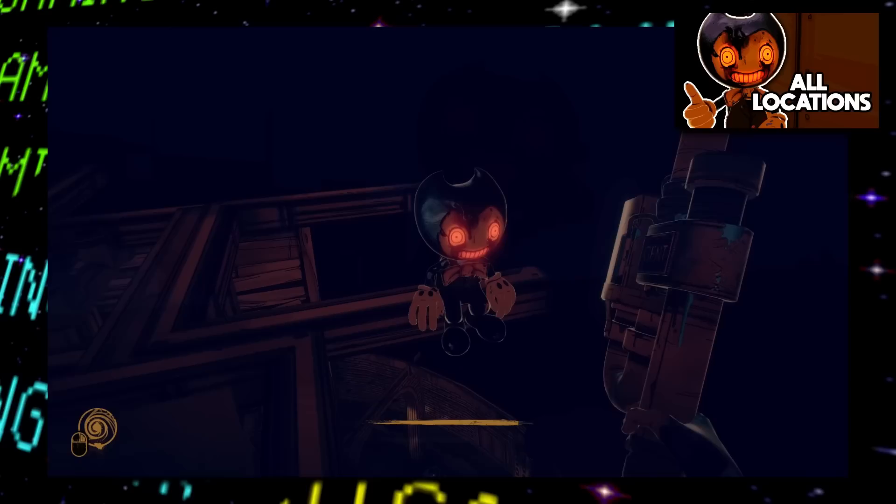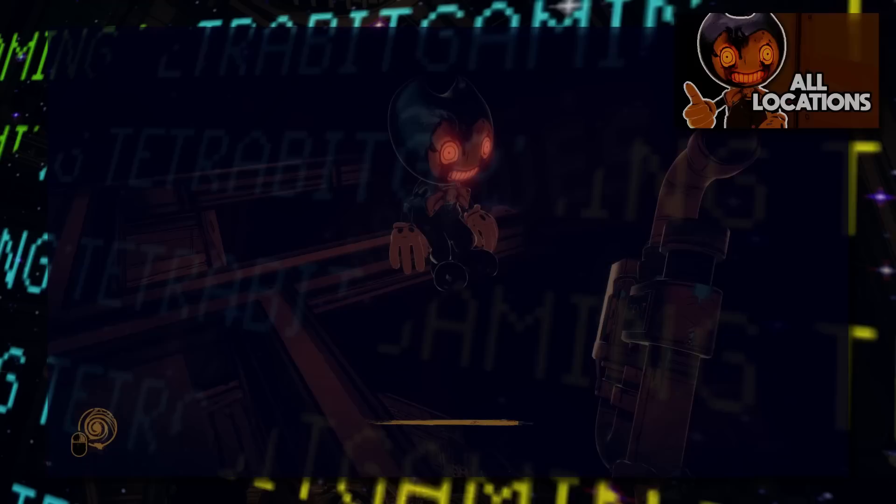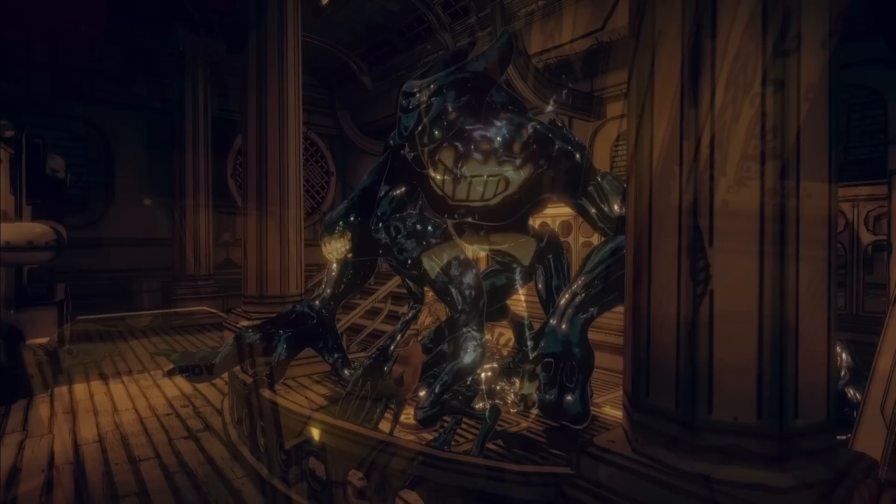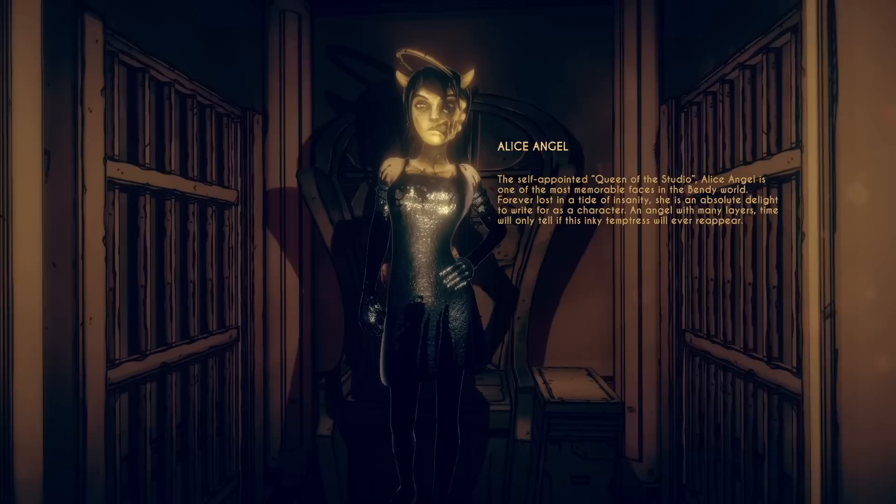Now I've made a video already covering the several locations where the new version of this out-of-bounds secret can be found in the more recently released Bendy and the Dark Revival. But just this week as I make this video, a new archive stage has been added to the game as part of the version 1.0.3 update. Much like the archives level that was seen in Bendy and the Ink Machine, here we get to walk around the museum-like area and check out models of various characters seen in the game, as well as read up a bit about them. I really love when games do this, and I wish stuff like this would be made more often.